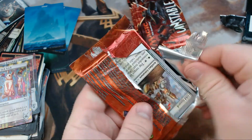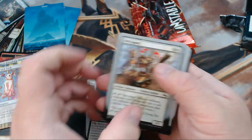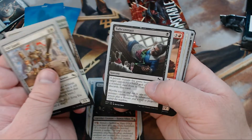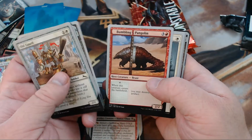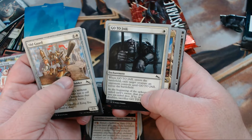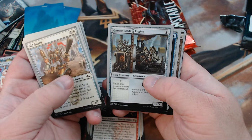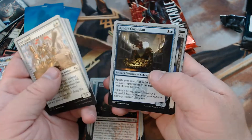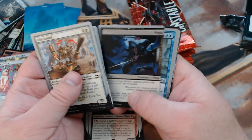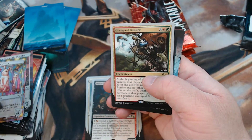I think Wizards took a bunch of good ideas from stuff they've had over the years and just crammed them all into one set. We got Old Guard, Blurry Beeble, Multi-Headed, Subcontract, Bumbling Pangolin, Go to Jail — I love that one — Secret Base, one of the four or five versions, No Maid Engine, Kindly Cognition, Ninja — this is actually not a bad card — Five Finger Discount, and our rare is Cramped Bunker.